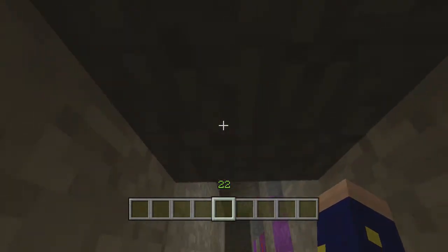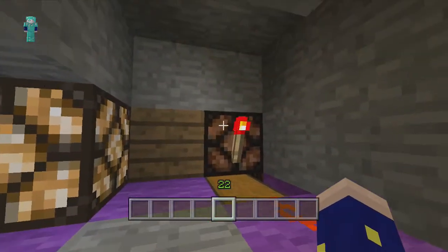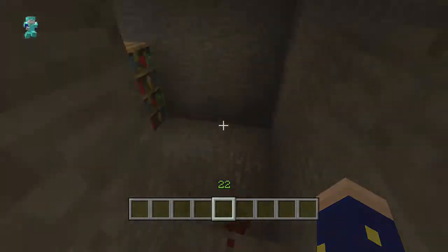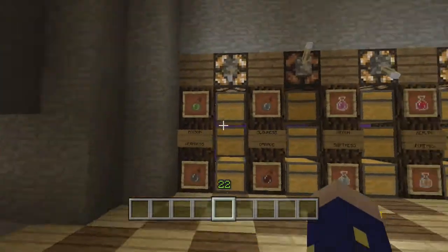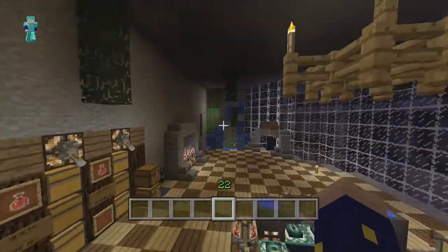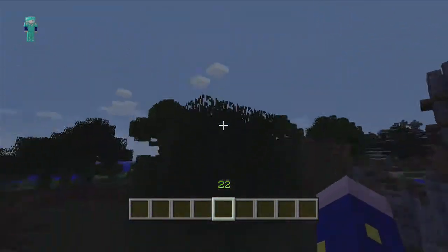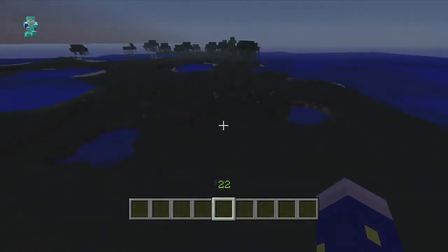It's a fairly simple design. Let me break some blocks so you can get back here and see it. Really really simple, easy to use, and in general it's just a really good place to hide stuff. Let's go up top where we actually have room. We'll do it right here in this swamp biome that I cleared out for this video.